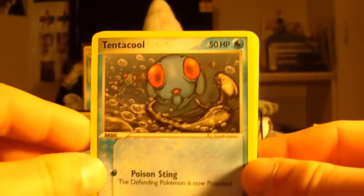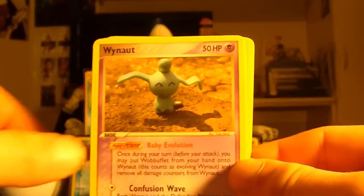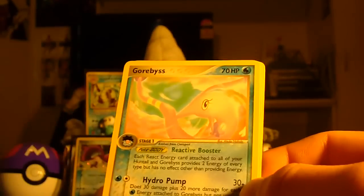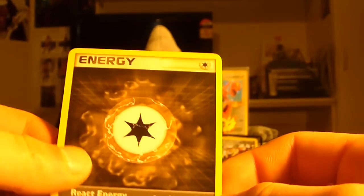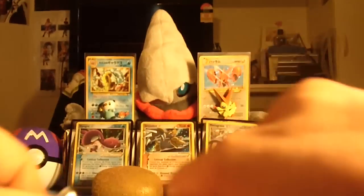Here we have a Tentacle, Magby, Wyrm Pro, Almondite, Reverse Holo Turco — nice. Rare: here's another one, I have like four of these now. Machoke. And a React Energy. Not bad, not bad. From all the openings I've ever done, this ain't a bad opening.